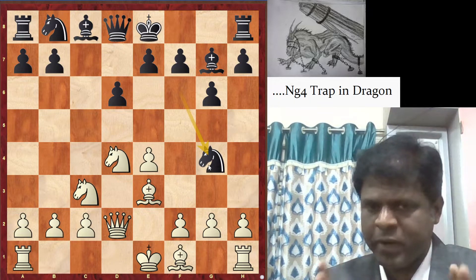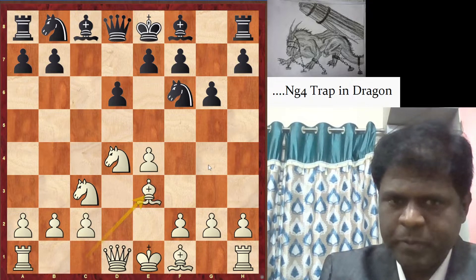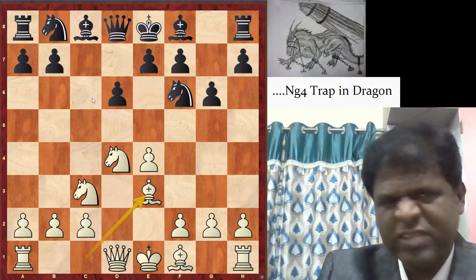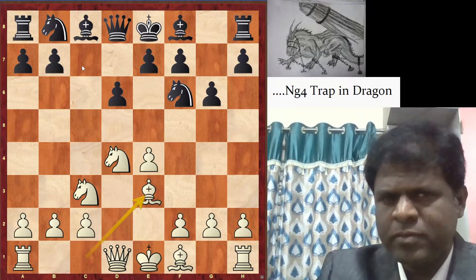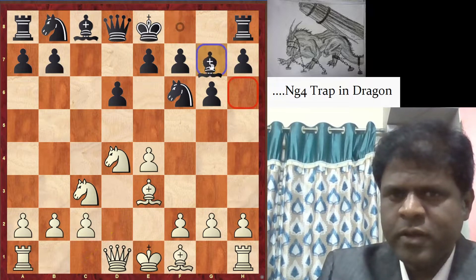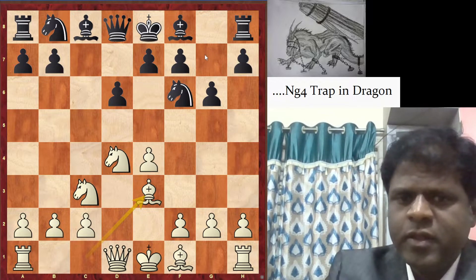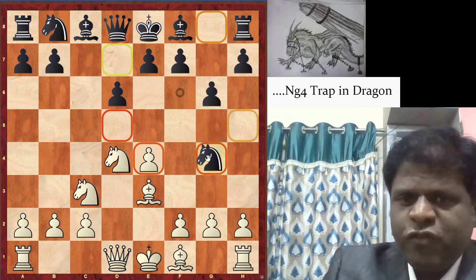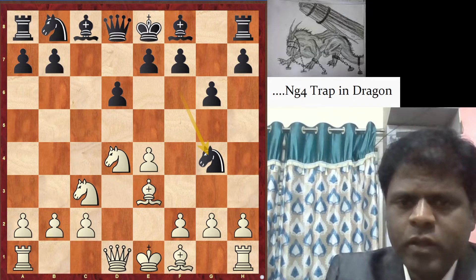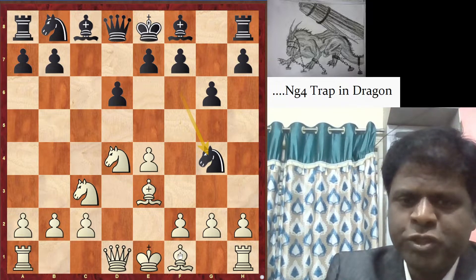Let me show you the moves again from this particular part. After Be3, black should play Bg7 — or maybe Nc6 is also playable, but Bg7 is usually played. However, after Bg7, if black plays Ng4 — harassing the bishop on e3 — this is a losing move, because white can play Bb5 check.